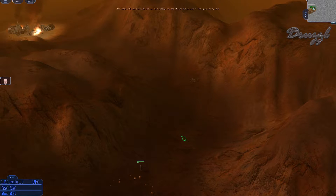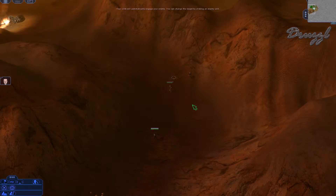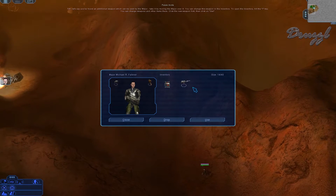The tutorial notes that units will automatically engage enemies and you can change the target by clicking on an enemy. We find an additional weapon — moving over it picks it up. Opening inventory with I, the new weapon shows armor-piercing of 3 to 30, compared to our current 2 to 20. We equip it.